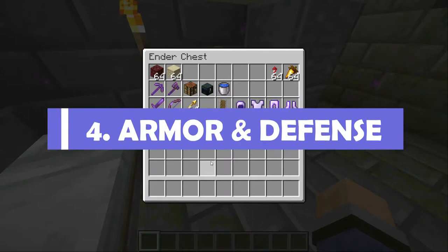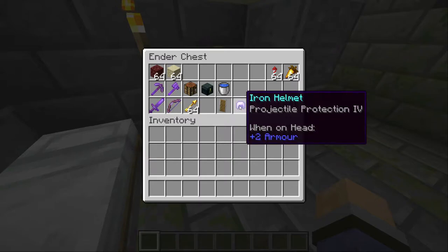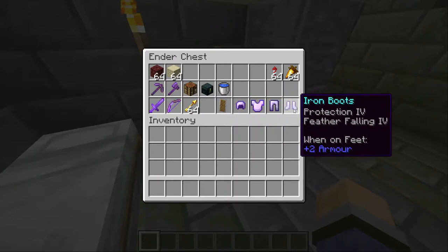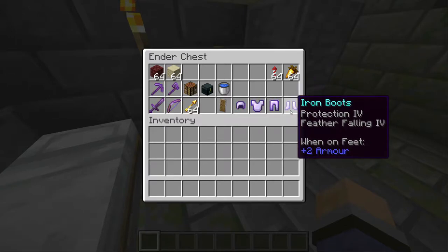Pro tip number four: armor and defense. You need to bring a shield — there's really no argument for not bringing one, it's going to be so useful. When it comes to armor, iron armor is good enough if you put the right enchantments on it, so you don't have to bring your best kit. I'd recommend starting out with projectile protection four on at least one piece, then fill the rest out with protection four. And for boots, feather falling four is going to be very handy if you're about to fall from a great height.